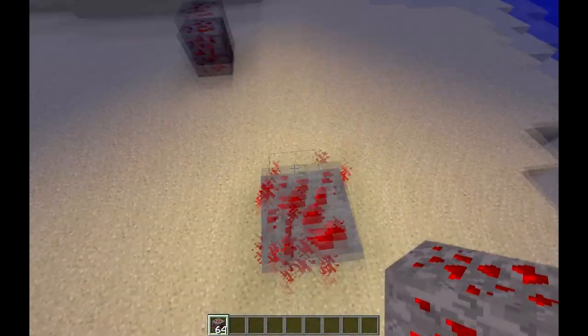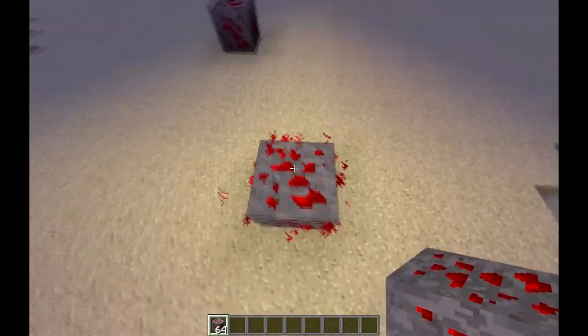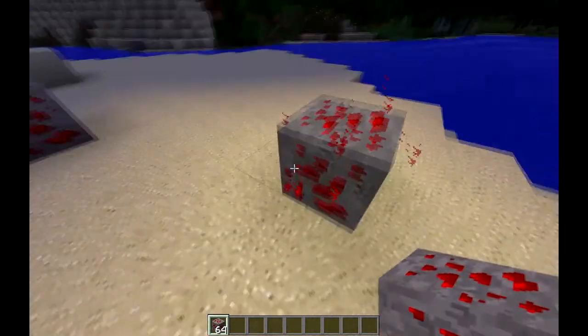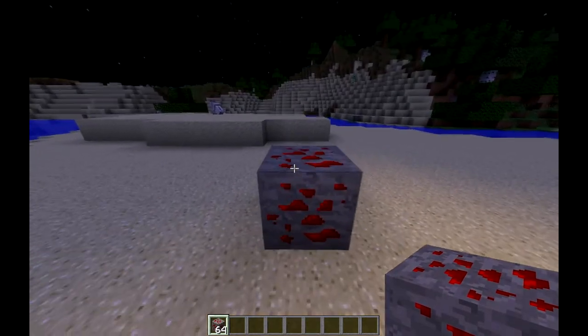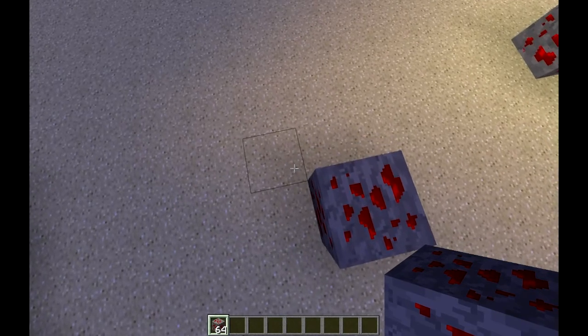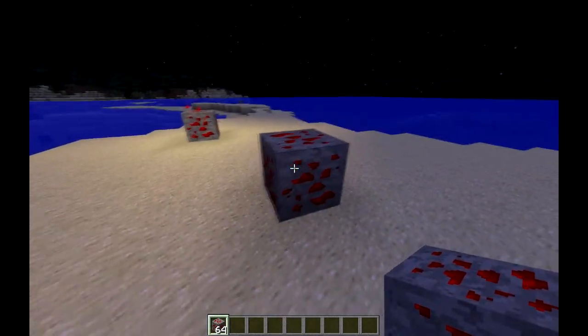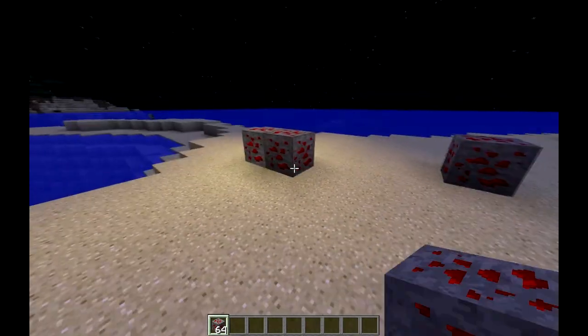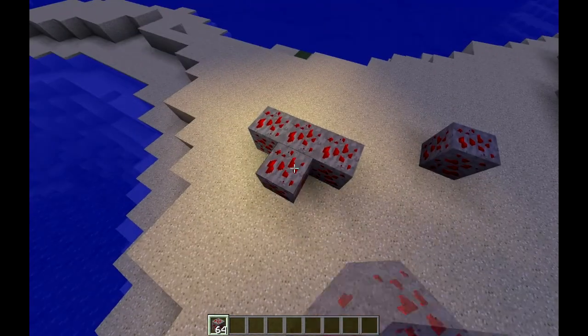When you travel over redstone ore, you go across it and you see it lights up — particles form around it, unless you've got particles off. But if you don't want to light it up, then you hold shift and then you can go over it and it won't light up. Also if you connect them, they light up as well.